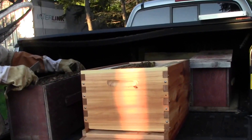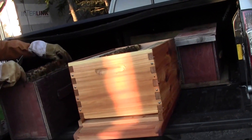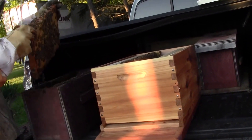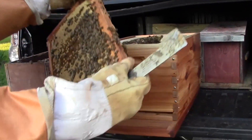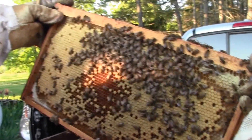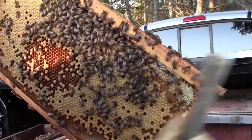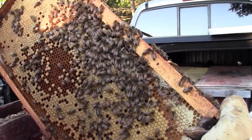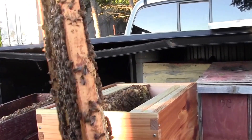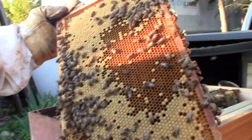So what about the frames that we already have in there — what happens to those ones? That's what you need to fill the space. If you don't do that, they're going to be clustering on top. This is pretty well solid brood. You're going to see your numbers really jump from that — two sides of brood is a lot of bees to come.